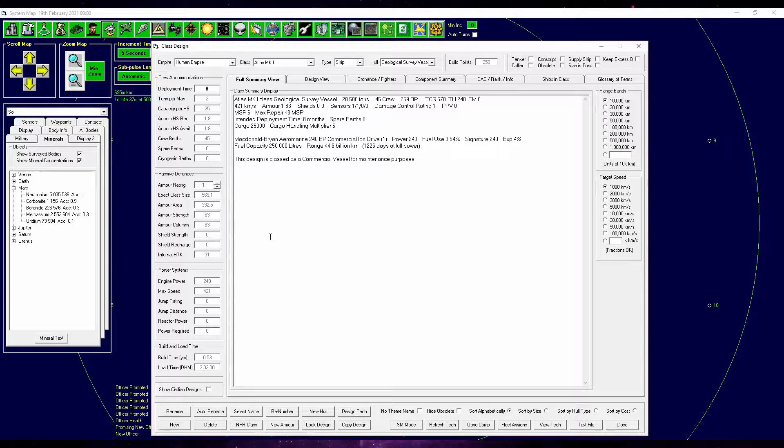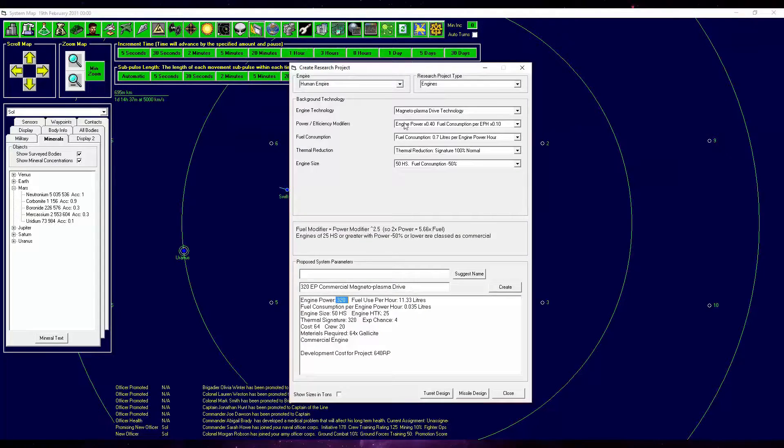This design is rather okay. It's really slow, but it's a freighter — it doesn't need to be that fast. If it were faster we could deliver goods more rapidly, but for our first freighter it's alright. 44 billion kilometers for the range seems fine, and I think we'd get a little less fuel consumption with the new engine. So let's go for a new Magneto Plasma drive.